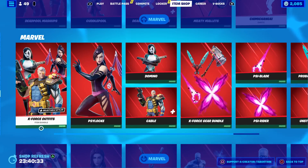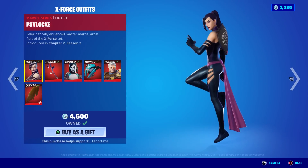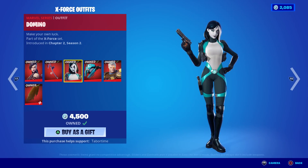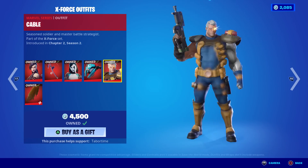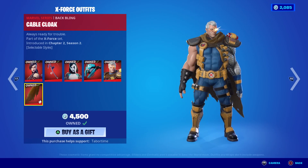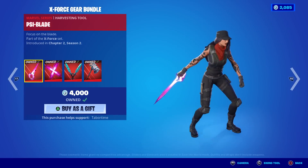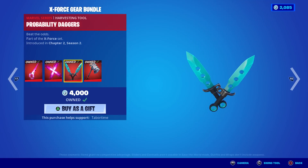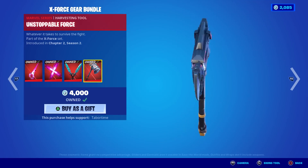The X-Force outfits are back too — this is like the biggest item shop ever. Psylocke — she is incredible, amazing color scheme. Domino — I think this was my least favorite of the bundle and it's still pretty good. Cable is amazing but a lot of people don't like him because he's so beefy. Cable Cloak sold separately. You can also buy the X-Force Gear bundle: the Psi Blade, the Psi Rider glider — one of the cooler gliders in the game. The Probability Daggers were kind of weak, and the Unstoppable Force emote is just okay.